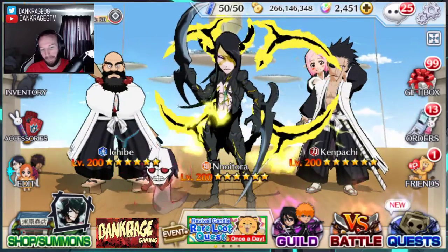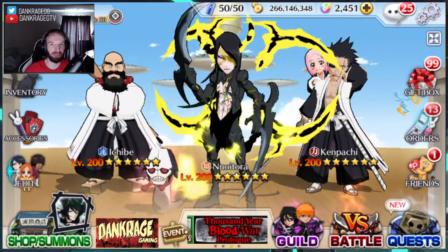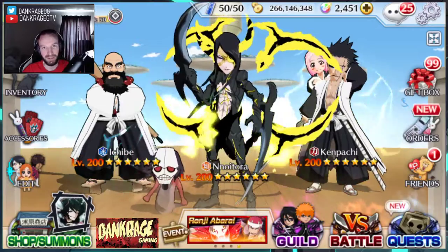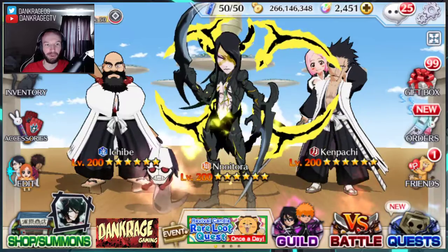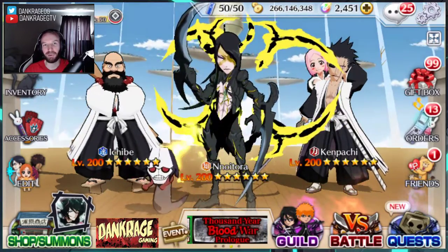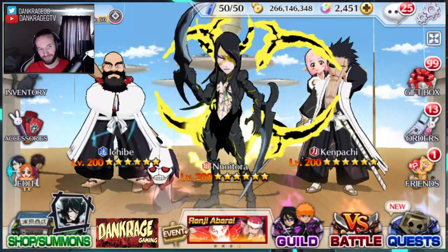That's about it though — everything else is really generic, standard cookie-cutter mechanics. Aizen has guard break and a shield, which is a little different, and the transformation specials are cool, but we've been seeing those a lot more lately along with transformation boosts, so it's not the most out-of-the-box thing.